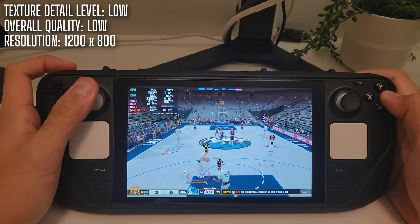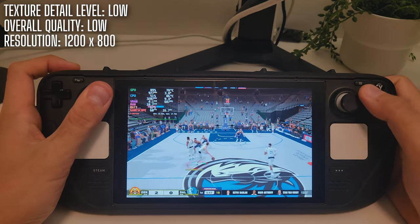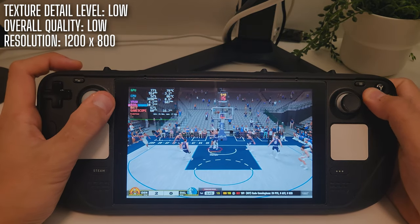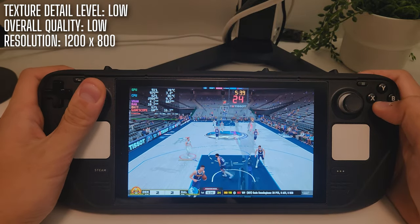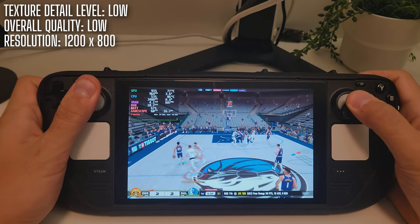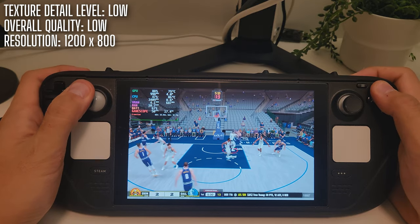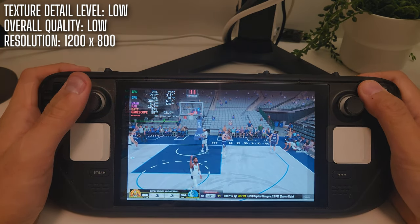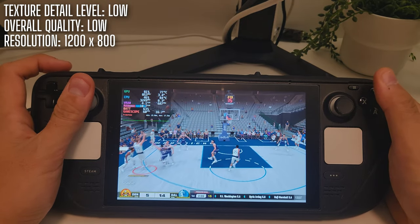We're running NBA 2K25 on low settings, which sounds like it'd be a visual downgrade, right? But here's the thing — on the Steam Deck screen it actually still looks pretty solid. At a normal distance you're not even going to notice the missing reflections or lower textures. It's kind of like looking at a Monet painting: up close maybe not a masterpiece, but step back and it all comes together. Plus we're locked in at 60 fps, smooth as butter. Who needs ultra settings when your screen is this small?